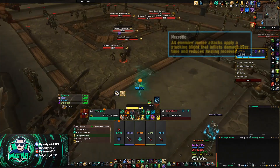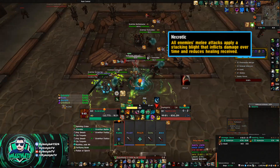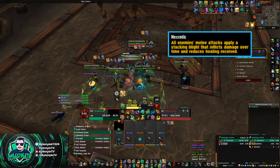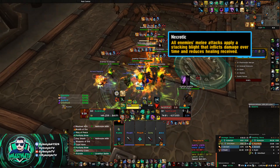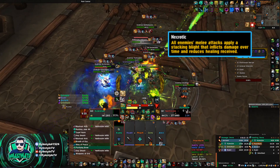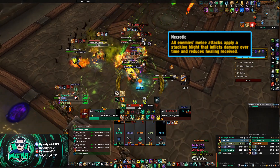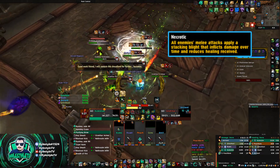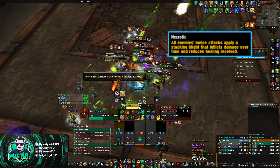First things first — how does Necrotic work? Anytime you're attacked with a melee attack or a ranged physical attack, such as the attacks that the Dead Eyes do in Iron Docks, it's going to apply a stacking magic debuff that does damage and reduces the healing you take. As you approach around 40 stacks, you're going to take basically no healing from direct healing. This doesn't apply to absorbs, which is good.